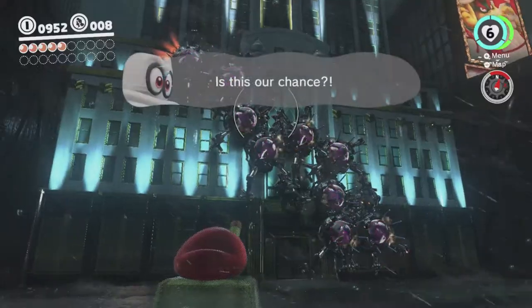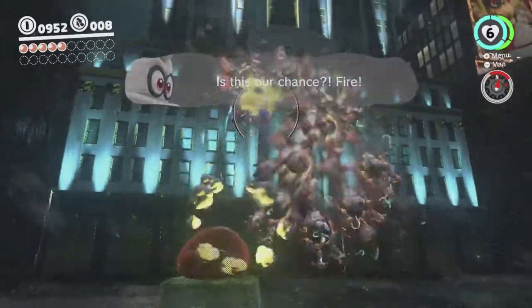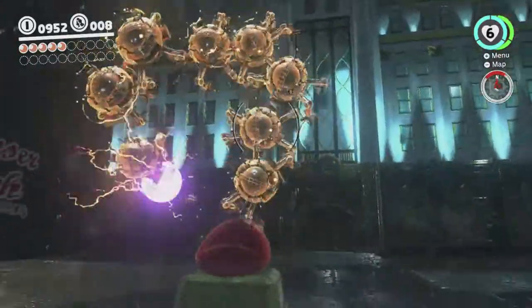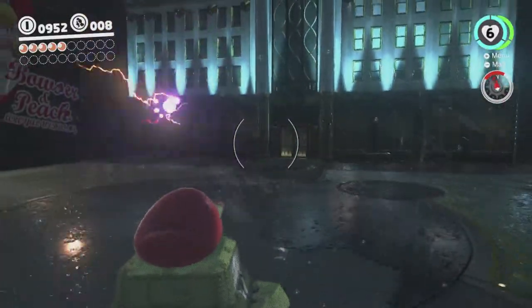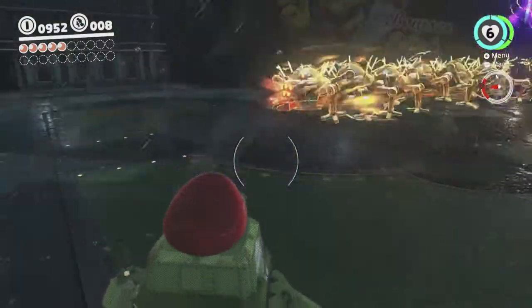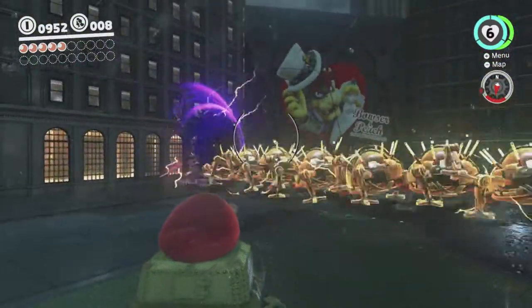So once you've shot him a bunch of times, he goes into this mode where you can just blast away and do a whole bunch of damage. This is kinda the hardest part, but it's still not very difficult. You just gotta not be on that line when the Wiggler charges through and you'll be fine.